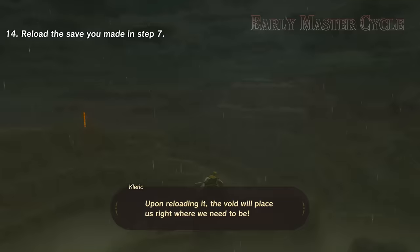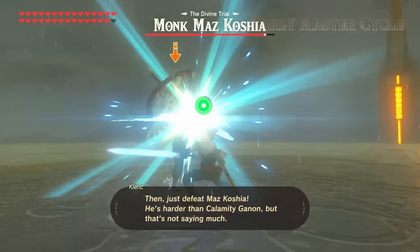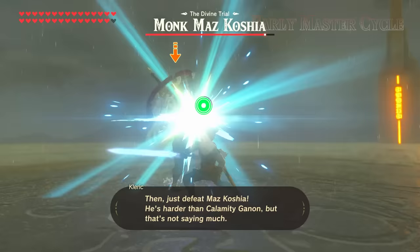Upon reloading it, the void will place us right where we need to be — right above Maz Kosha's arena. Then just defeat Maz Kosha. He's harder than Calamity Ganon, but that's not saying much. If you die and need to try again, just repeat steps 8 through 14.